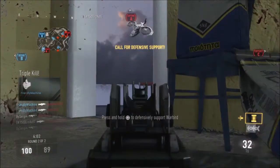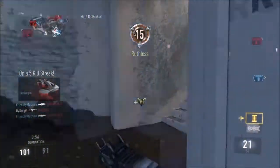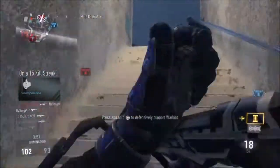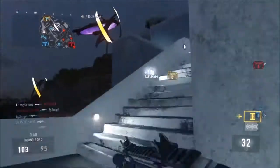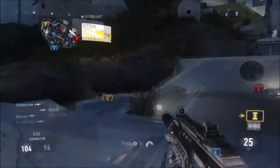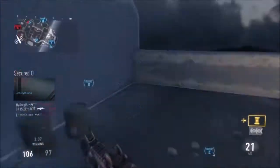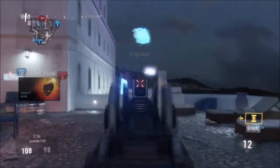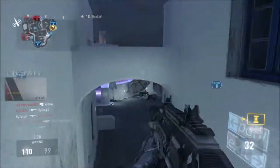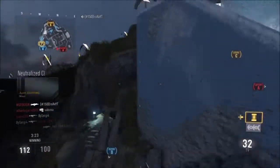When you prestige you get used to not having those attachments and get out of the swing of things. On the account I'm playing on now — I don't reverse boost — I think matchmaking is stat-based rather than skill-based, based on your rank. Because I'm level 50 and don't prestige, I get paired with less experienced players.